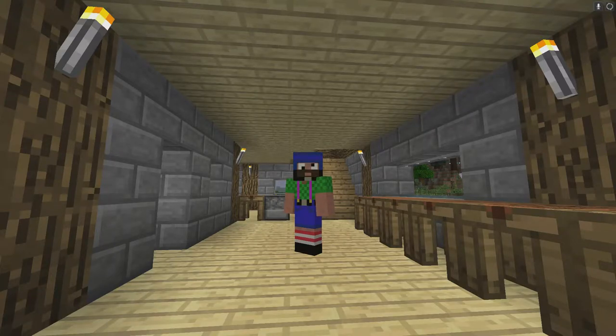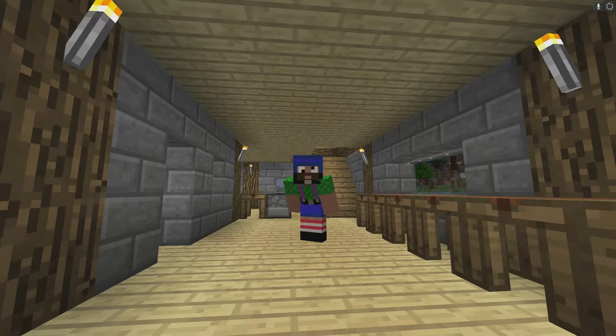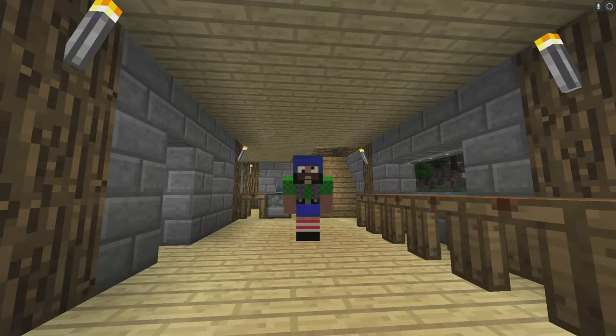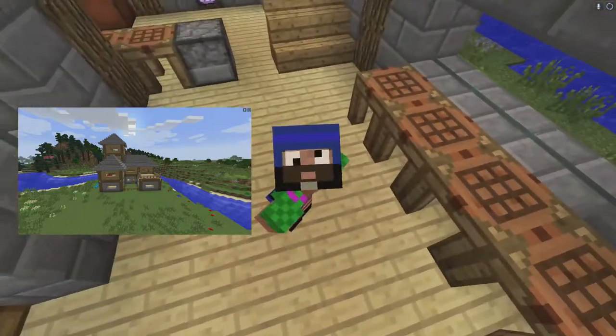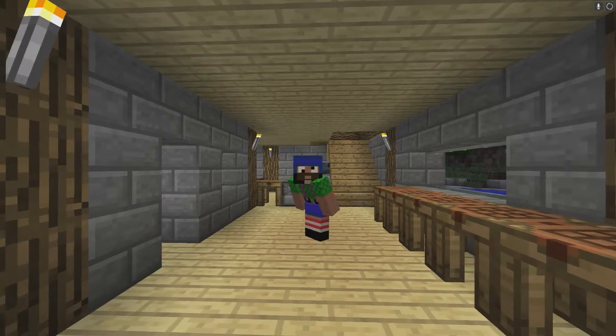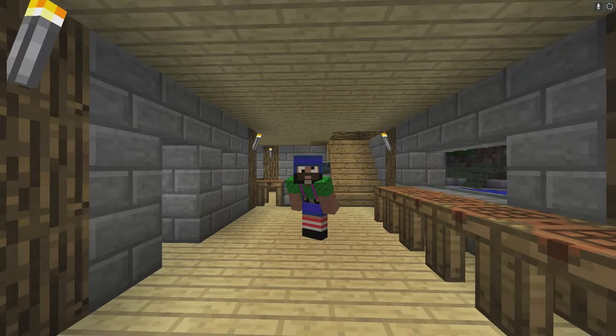Welcome back to another episode of How to Minecraft. I'm Scribble and I'm going to be teaching you basic Minecraft stuff. We are on Infinity Evolved with the Morph Mod on a live private server in survival mode. Last episode I built this house and showed you how to build it. This episode is a two-part episode covering smelters and getting started with Tinker's Construct basics.